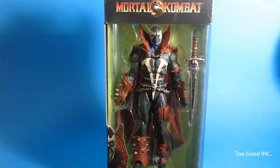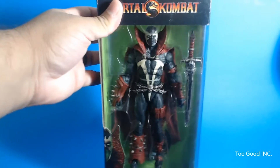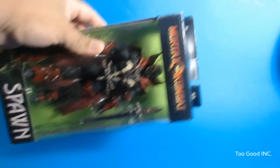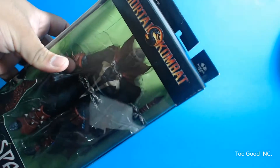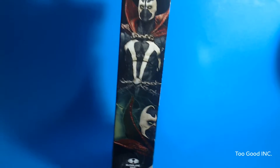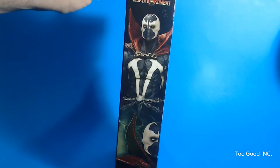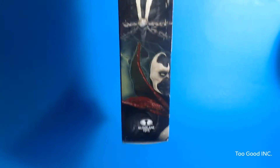We've got the Mortal Kombat logo up top. We've got a nice huge window showing the figure off. We've got Spawn's name right over here on the bottom left-hand corner. We've got the sword being shown off. There's a top window that says 14 plus, not a toy, right over there at the top left-hand corner. We've got the McFarlane logo right over here on the right.